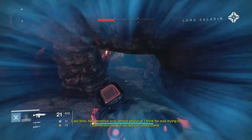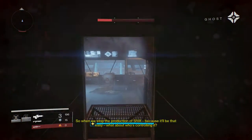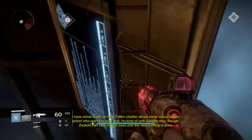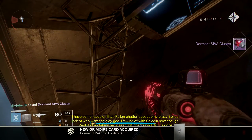Alright Guardians, time to make the descent. Keep following the mission path until you start to get packed into these claustrophobic tunnels. Follow them all the way down until you end up dropping out of them. This area is known as Site 6. After you chop up some Fallen, look for the console that you're supposed to scan. To the left of that is a monitor on the ceiling — look behind that and you'll see Fragment Iron Lords 2.8.